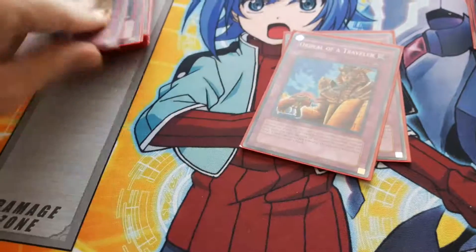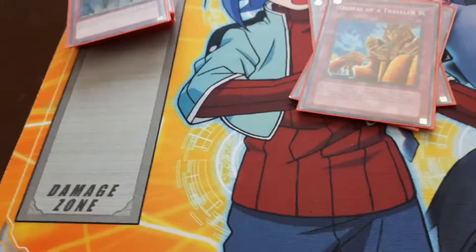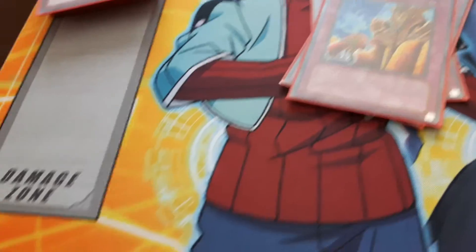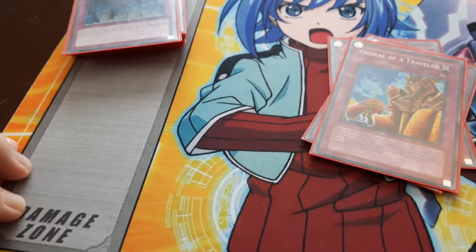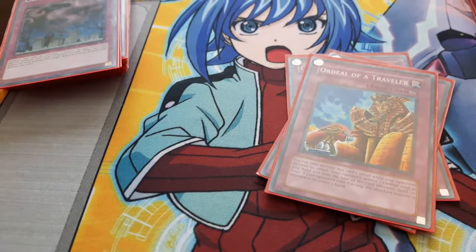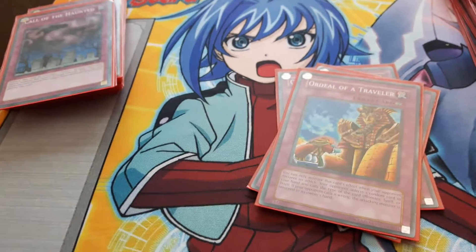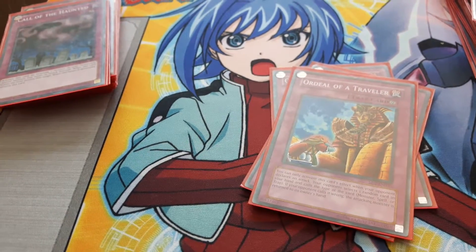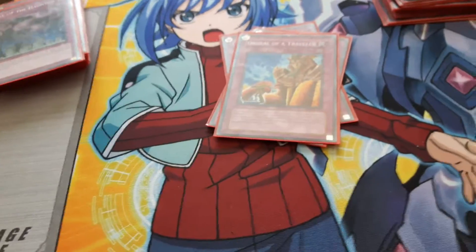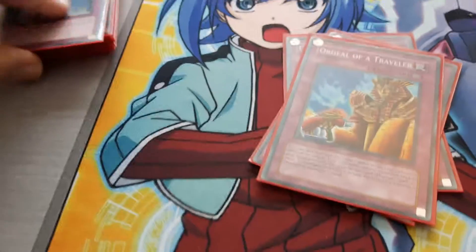Now onto the trap cards. I use three Ordeal of the Traveler — I want to get three more but not for Sea of Rory Calculus because I don't like switching them, but it's a very good trap card. You can only activate this card when your opponent declares an attack. Your opponent selects one random card in your hand and calls its type — monster, spell, or trap. If the opponent calls it wrong, the attacking monster is returned to the owner's hand, and if it was a monster from the extra deck, it gets returned to the extra deck.